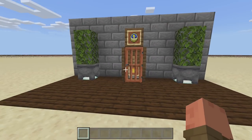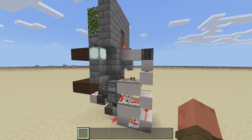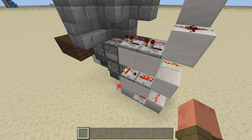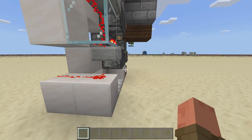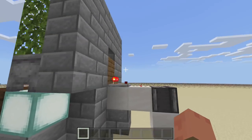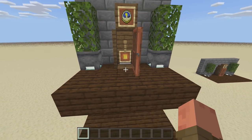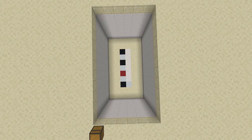Once you're ready to leave, all you do is click this button right back here, it will open it up, click the button again and you'll pop right on up to the top and walk outside of your clock. This thing is actually really easy to build - all it is is a triple piston extender and a button to make the entire thing work.